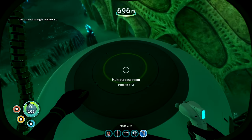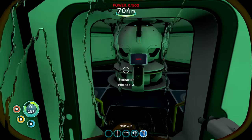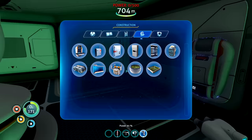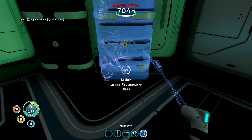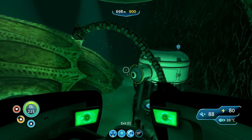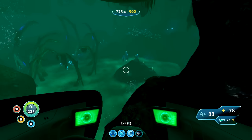I can't use solar panels down here so I just used the gel sacks again and fed them to the bioreactor, which all works out. I put in all the basic stuff like a fabricator and some lockers so I could already start storing stuff. The best part of this base is that it's right next to this giant skull, and I called it Shrek Swamp because if you look at it, it looks like Shrek Swamp.